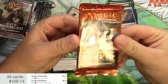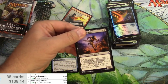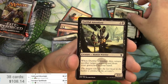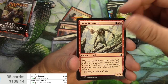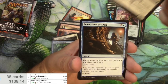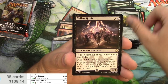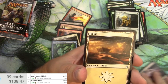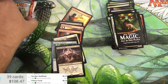Dragons of Tarkir. Skirmisher, aspirant, attendant, nemesis, prowler, an elk herd, Sarkhan's Net, learn from the past, circle of elders, dragon loft idol, and a Pitiless Horde — make sure to scan this. 33 cents, and a nothing card.